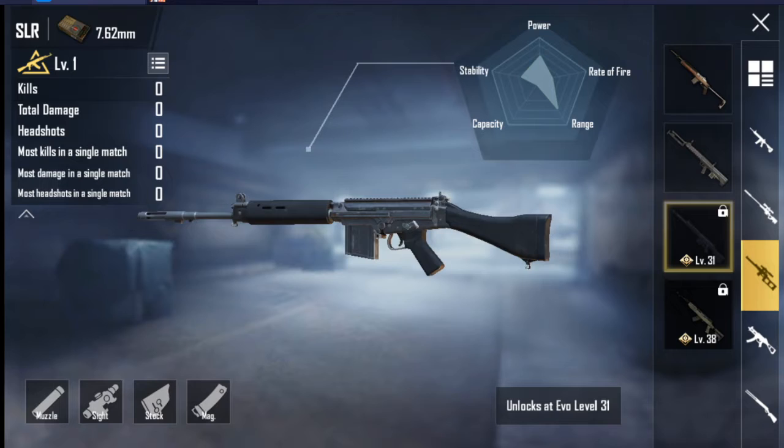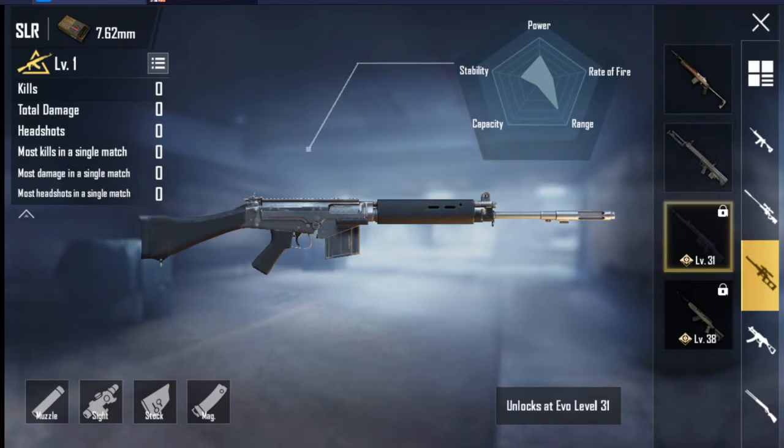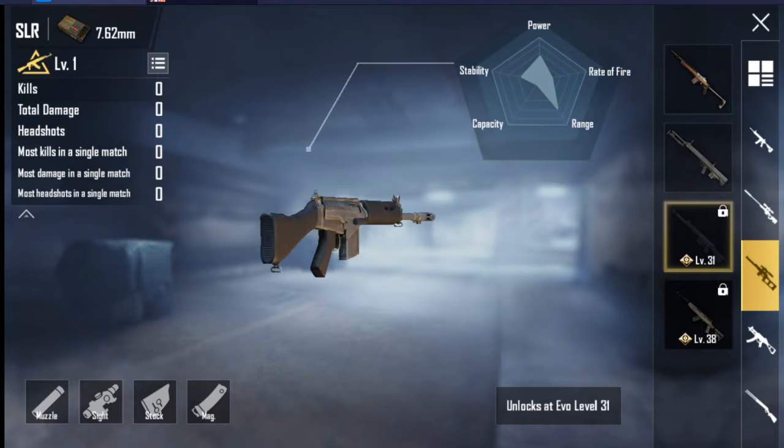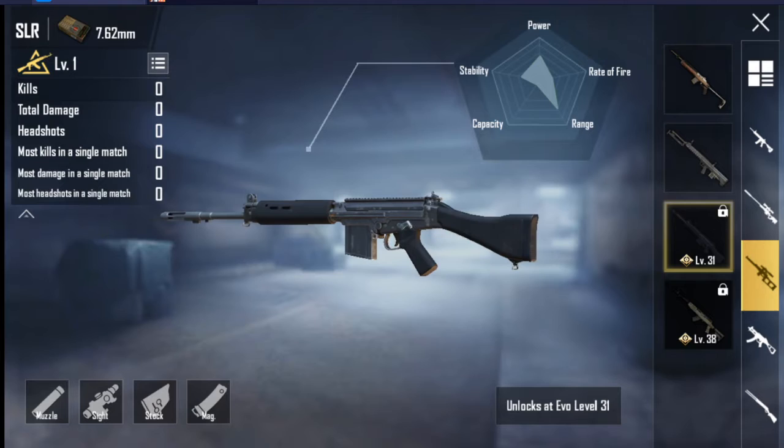The SLR can be seen as a more powerful version of the SKS, dealing more damage at the expense of more recoil. Unlike the SKS, it lacks an attachment point for any foregrip, requiring the user to have good recoil control and steady hands. Its initial bullet velocity is also higher than that of the SKS, though it also reloads slower.